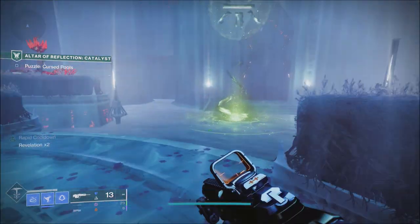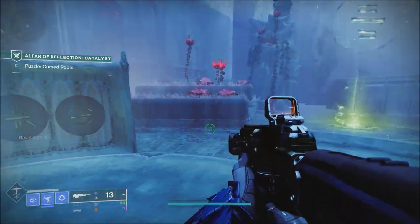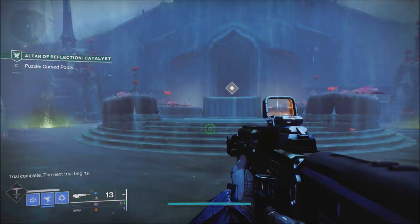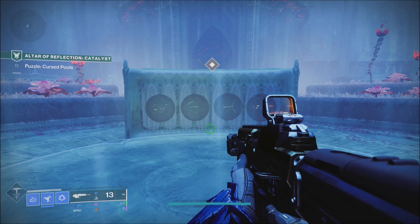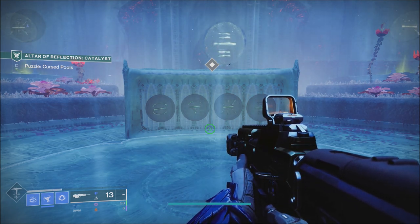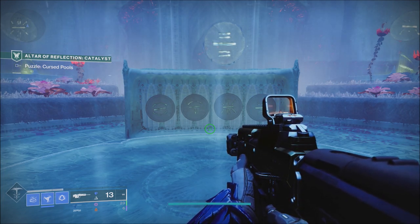The first part of this is the easiest. The second part tries to confuse you a bit more by putting more pools out. As you can see right now, we don't have that many pools available. But once I've done it the first time, it will start again, and this time we're going to have a lot more pools out around us to the left and right. So once again, start on the left emblem and go from left to right. As you'll see in just a second as I turn around, there are a lot more pools available — it's just trying to mess you up.